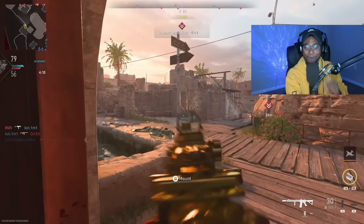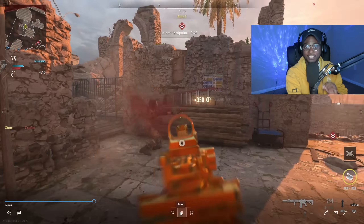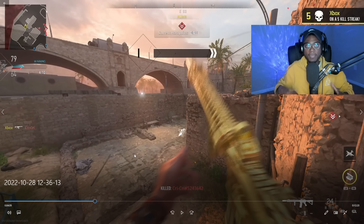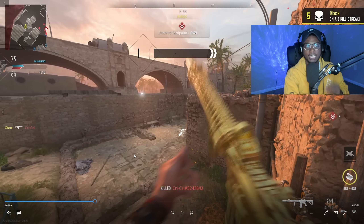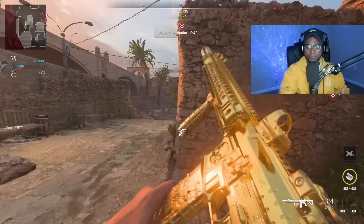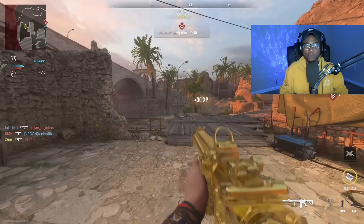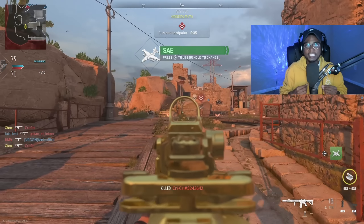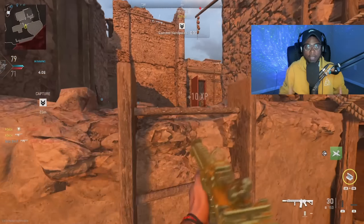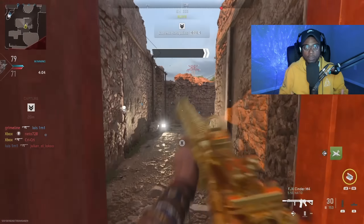When you want to rotate, this spawn point right here is going to be a major spawn point. You're going to be able to rotate and take people out incredibly easily from behind. You don't even need a UAV for this. Where I take this player out is going to be another spawn point — and you can see I'm literally picking off players that have no idea what's going on.